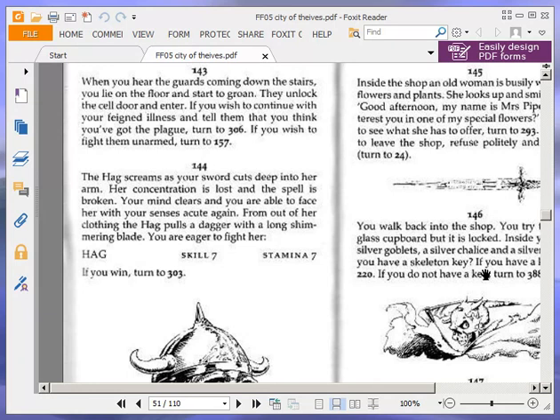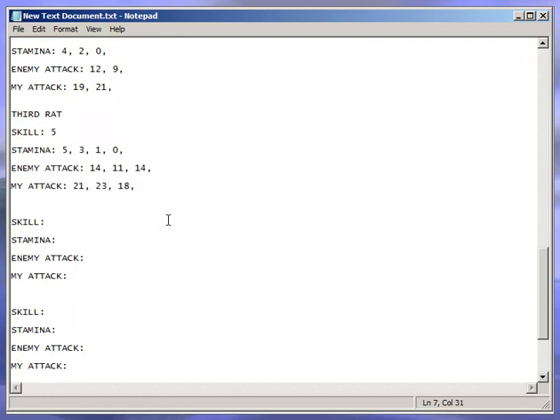The hag screams as your sword cuts deep into her arm. Her concentration is lost and the spell is broken. Your mind clears and you are able to face her with your senses acute again. From out of her clothing, the hag pulls a dagger with a long shimmering blade. You are eager to fight her. Hag: skill 7, stamina 7. If you win, turn to 303. I think if you fail that luck test it's instant death — something to consider.